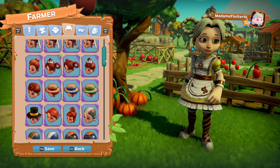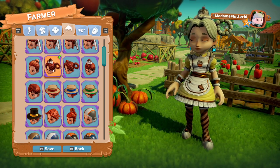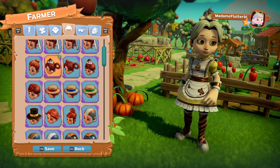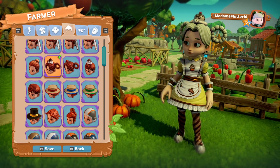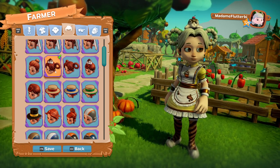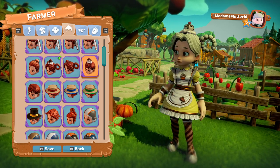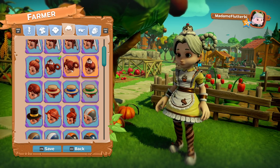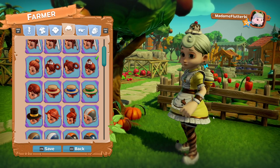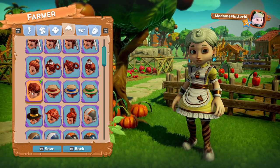We also have hair. There are two different styles, but four options overall — two styles with variations within each. First, the one I've got on: ice cream with a little cherry on top with curly pigtails, or you can have the curly pigtails on their own. Next, short hair with a little whippy bit on the front.